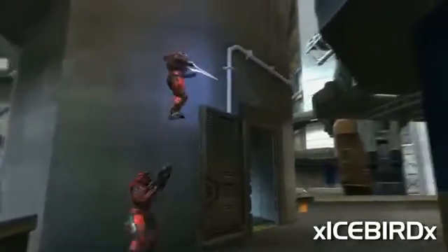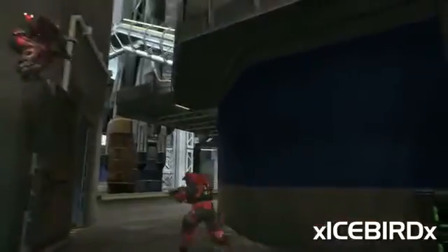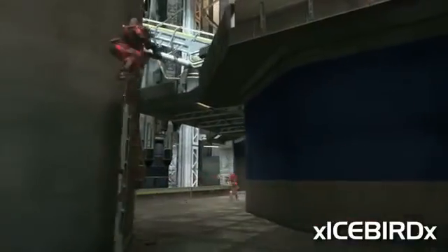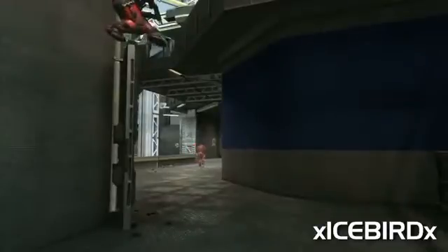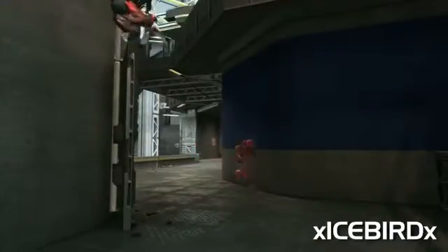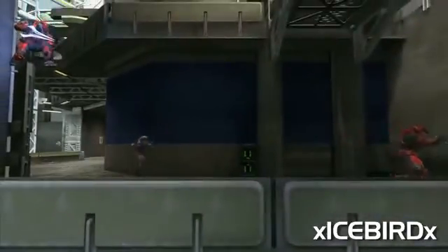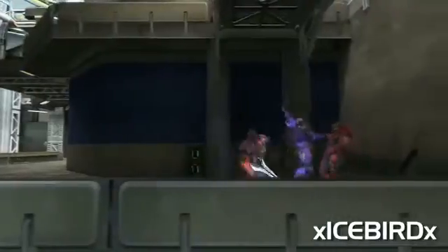This is ultra-commitment. He helps his buddy jump up on this door — they're really trying for a bum bait here. He's running off into the distance like, 'Hey, look at me, come over here, I've got a present.' And then just stands still, shooting the wall. Perfect. This pink guy's like, oh — bum. Oh, scary. Well done, Ice Bird.